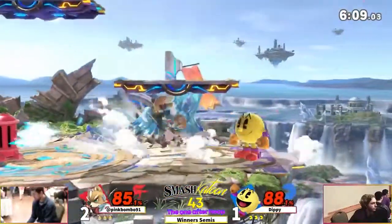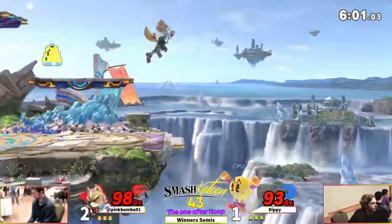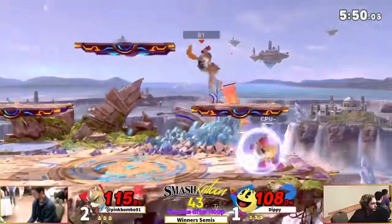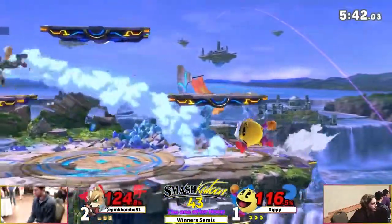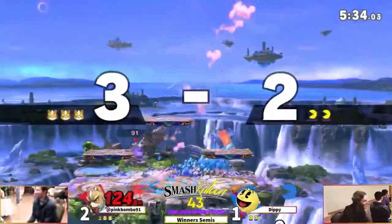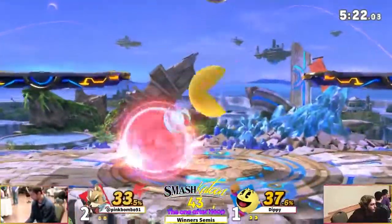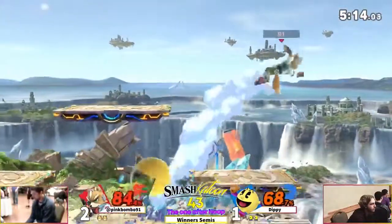Dippy's doing a good job punishing pink's approaches here so far. Tries to get that up smash but gets caught with the grab. Wow, he caught that - that was really impressive. That goes through the stage - oh my god, Dippy's wild, that surprised pink too. Up smash wasn't what he wanted but it'll be even anyway. Gets caught with the grab again, follow-up up airs, nice nair.